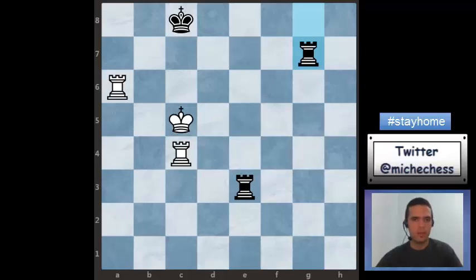In this position it is white to move and we have king and two rooks versus king and two rooks. At first sight I can analyze king d4 check, getting the rook, but black can play something like king b7. Another possibility is king b6 — this looks fine because after king b6, black can't go up because there will be a skewer getting the rook. So after king b6 the only move is king d8.